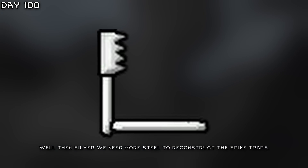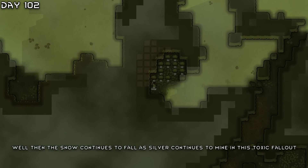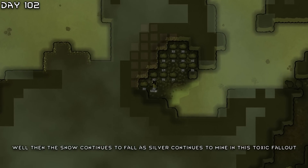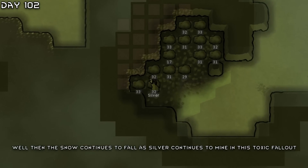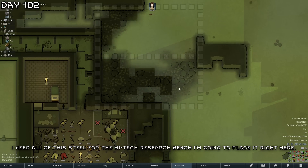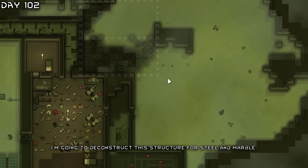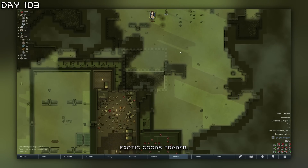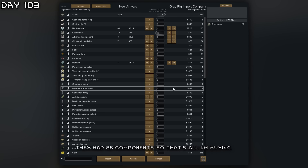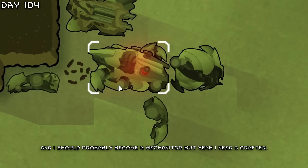We need more steel to reconstruct the spike traps. Toxic fallout from Randy Random — the snow continues to fall as Silver continues to mine. I need all the steel for the high-tech research bench, going to place it right here. I'll deconstruct this structure for steel and marble. There's an exotic goods trader — they had 26 components, so that's all I'm buying.